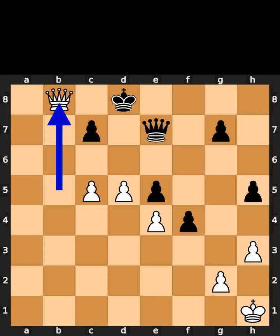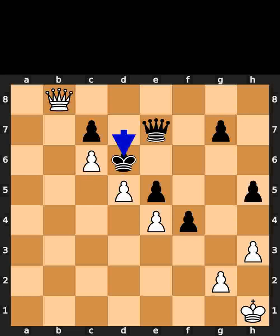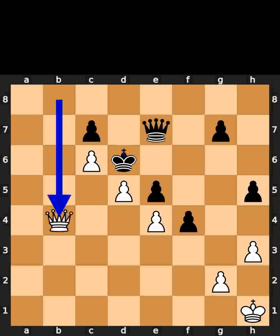White plays queen to b8, check. Black plays king to d7. White plays pawn to c6, check. Black plays king to d6. White plays queen to b4, checkmate.